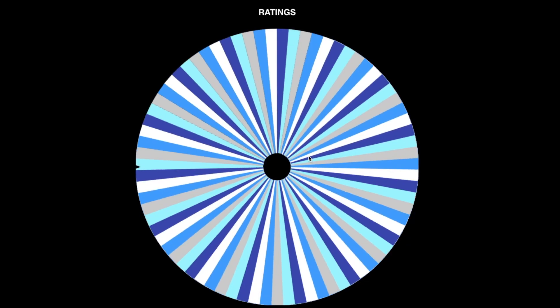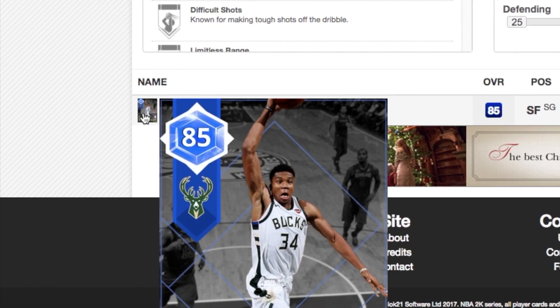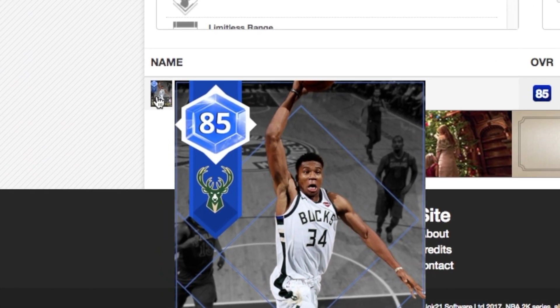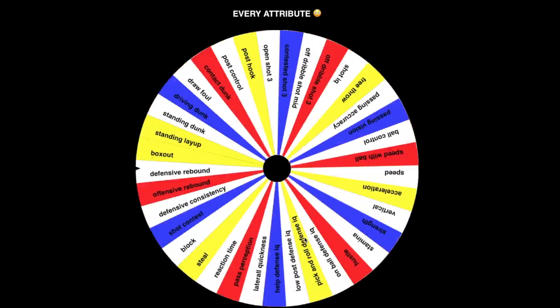Next attribute: offensive consistency. The rating lands on 87 — that's high, that's someone very consistent. There's only one player in the game with an 87 offensive consistency, and that is the sapphire Giannis! Let's go — I want to use this card.